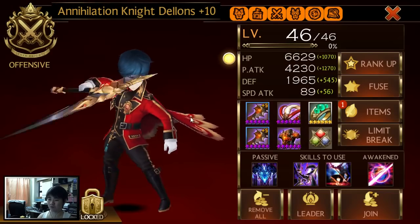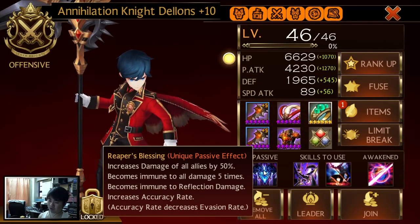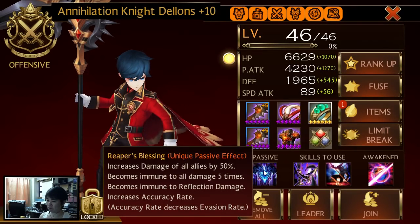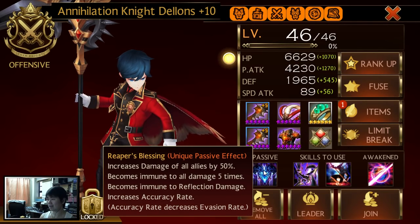So Awakened Dialons - let's take a look at the skills. The passive basically gives you the usual 50 percent damage buff for all allies, you have five void shields up, and you're immune to reflection. Last but not least, he has increased accuracy rate, which makes Dialons a counter against Evan, Nerissa, Jave - those reflect teams - and also kind of a counter against Kha'on, which I'll elaborate on later.